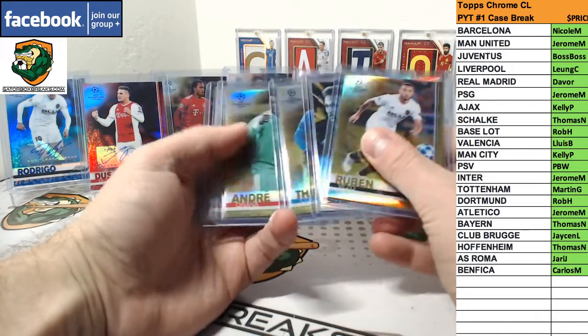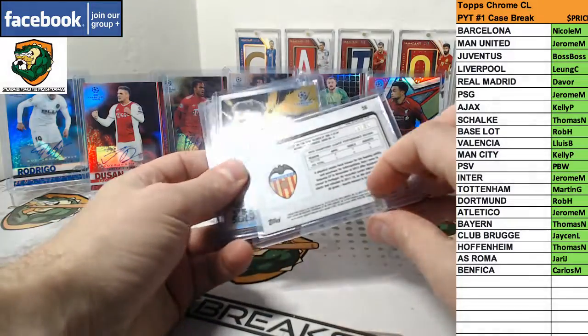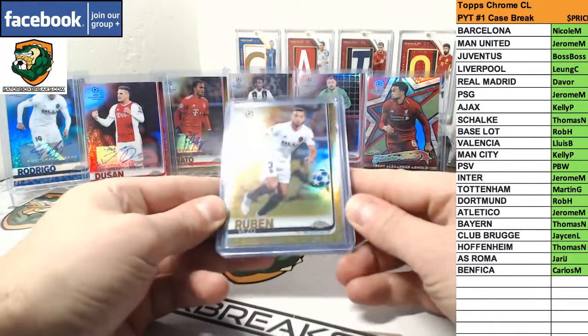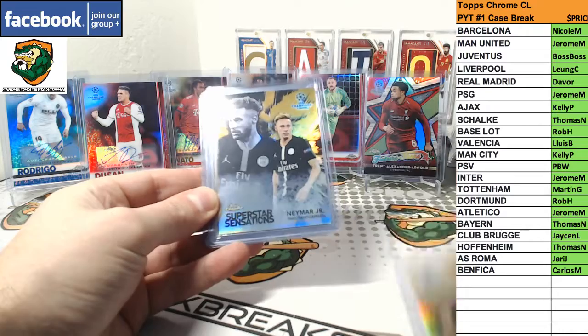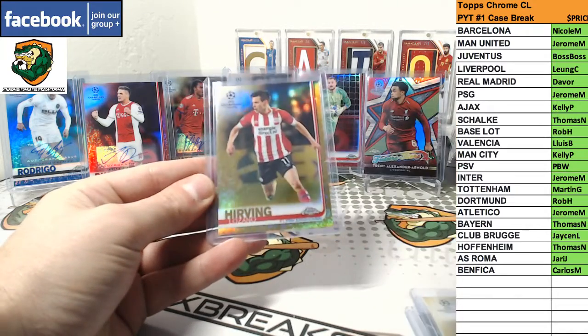Golds — we actually had 5 golds. Not auto golds. Golds are numbered to 50. We got Vezo, Neymar, Courtois, Onana, and Lozano.